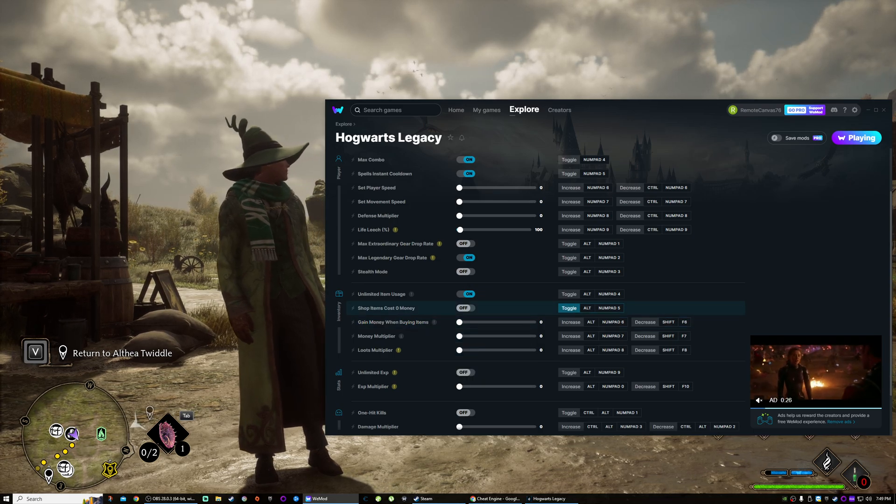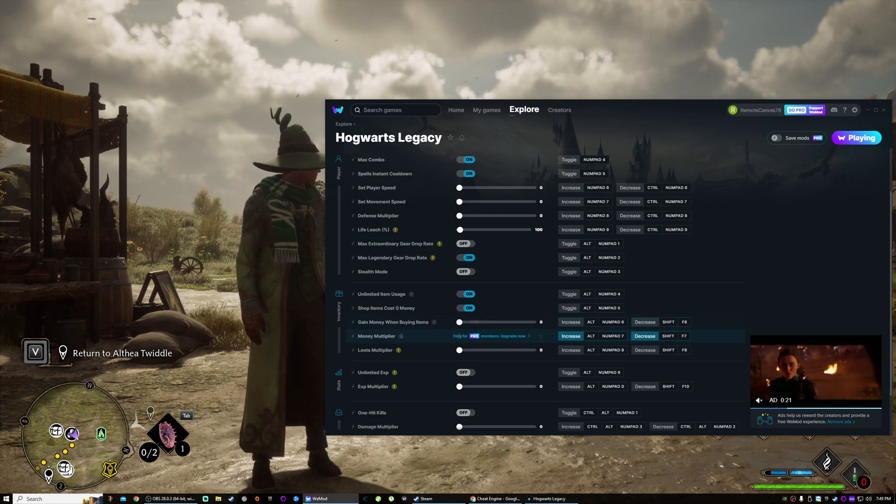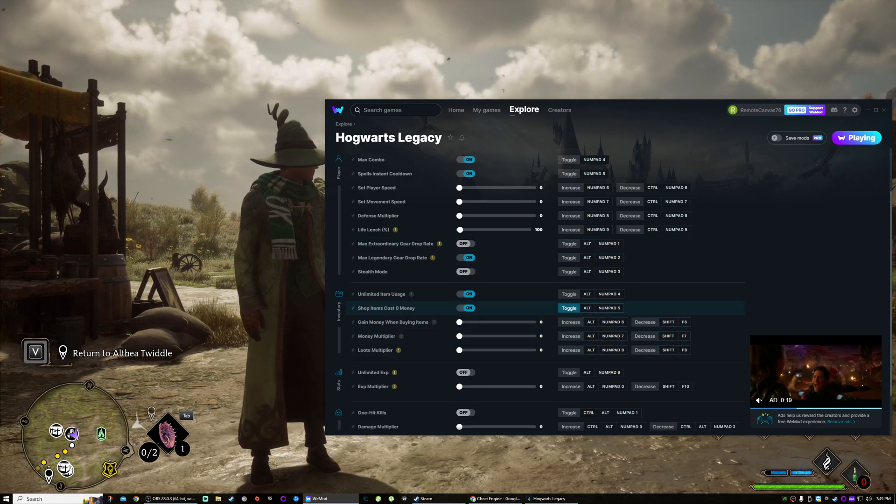Unlimited item usage — that probably means that you keep your resources, so sure, why not, we'll turn that on. Shop items cost zero money — that sounds like a good one too, so we'll hit numpad five. Gain money when buying items — yes please, numpad six.